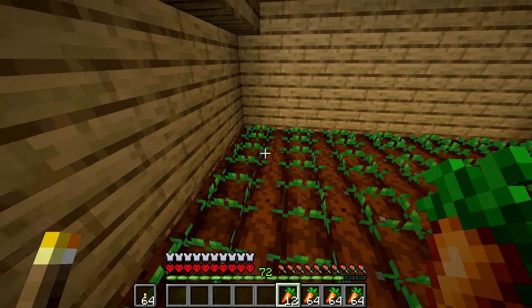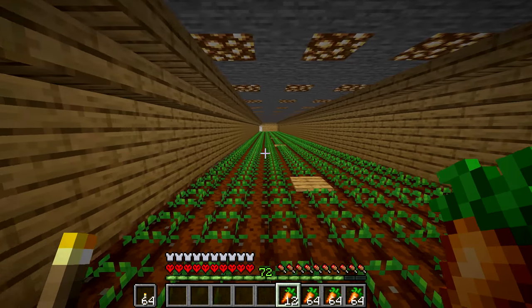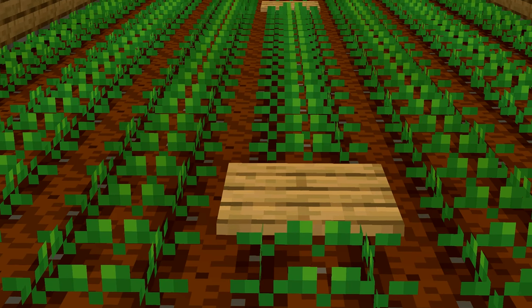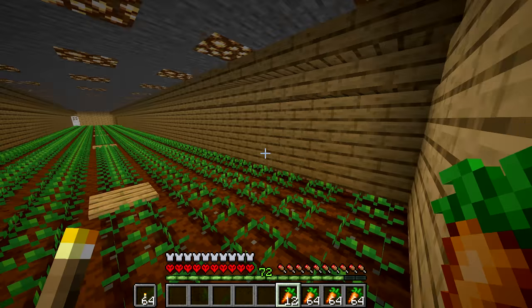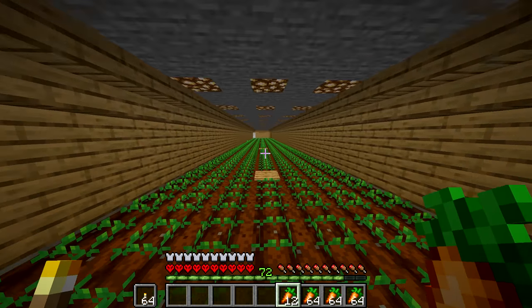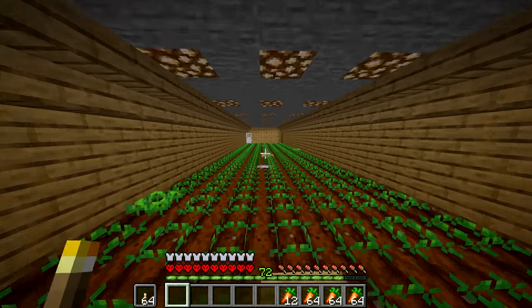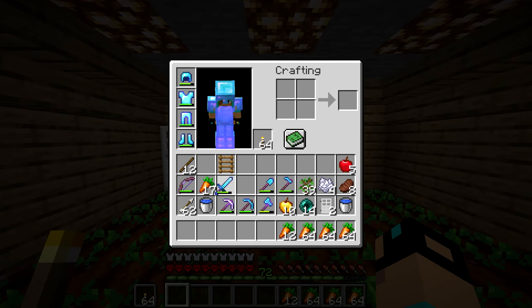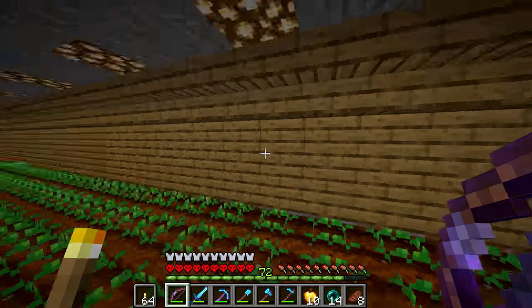And done. This is a lot of carrots, as you can see. It looks kind of cool — look at all these carrots, guys. These are going to grow and be the villagers' breeding crop, or whatever you'd call it. We even have excess carrots — I did not expect that. We can always throw those to the villagers at some point.